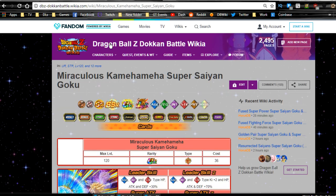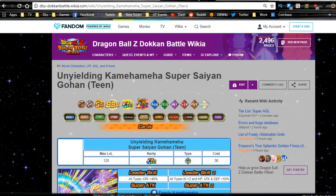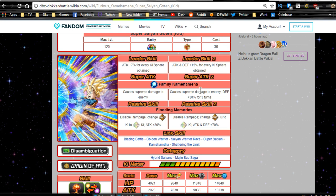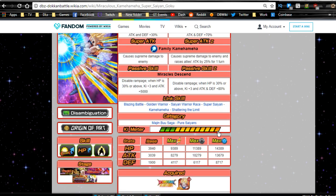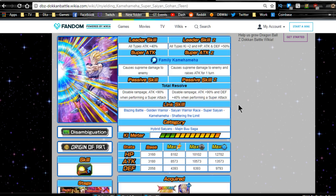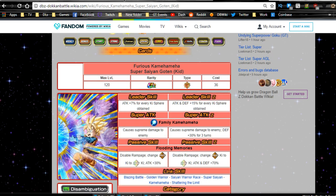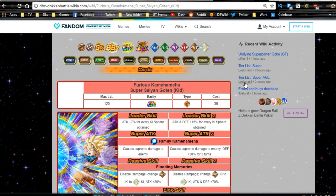The next ones I don't recommend are the Kamehameha Super Saiyan Goku, Gohan, and Goten from the Broly movies. Even though they get an Extreme Z Awakening, they don't really need it. They all keep supreme damage. The buffs are: attack and defense plus 80% for Goku, attack plus 90% for Gohan with defense plus 40% when performing a super attack, and Goten gets attack and defense plus 70% with his EZA. But I don't think these guys are worth it at all if you're looking for the most optimal picks.